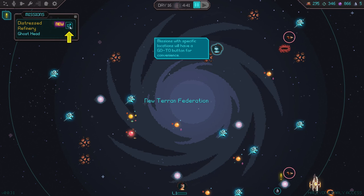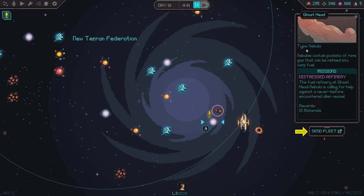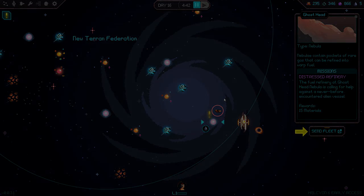Distress refinery — Ghost Head Nebula. Nebulae contain pockets of rare gas that can be refined into warped fuel. The fuel refinery at Ghost Head Nebula is calling for help against a never-before-encountered alien vessel. I think we're going to go ahead and stop the episode at this point. But I hope you're enjoying it — man, there is a lot of stuff to do. Until then, stay foxy and much love. Bye-bye!